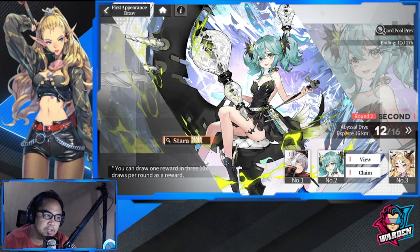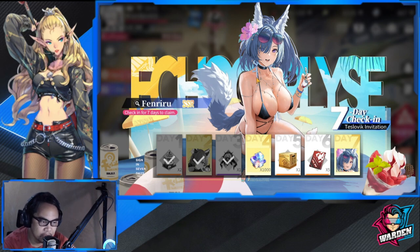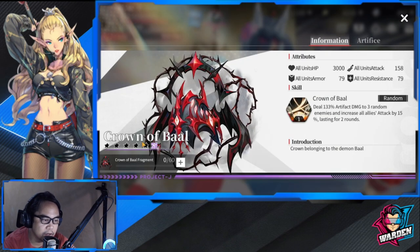These First Appearance draws are a big addition to your team, giving you a variety of cases to select from. Aside from that, you also have your seven-day check-in rewards. The character you get — Fenriru — will really help you a lot. She's part of your early progression, and I'll explain later why you need to get her on the second day. Day three also gives you the Crown of Baal, a free artifact you can use right away.